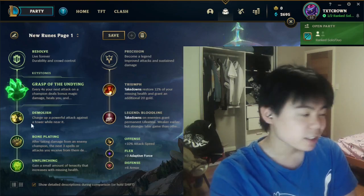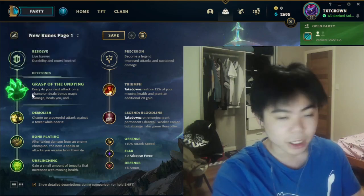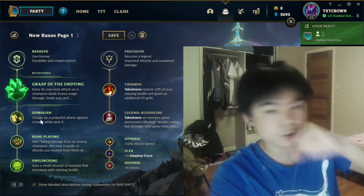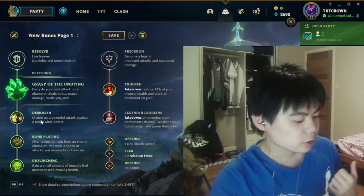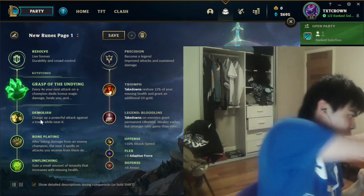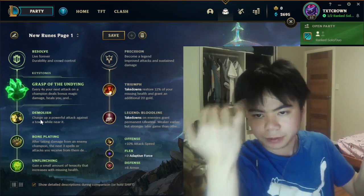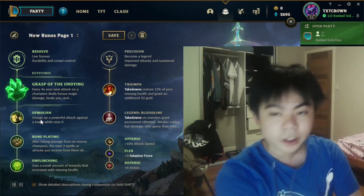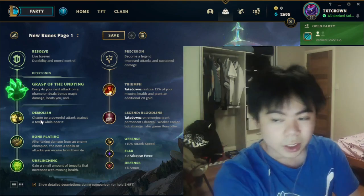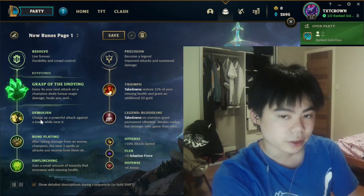You can never go wrong with Grasp — it gives good damage, sustain, and a lot of strong early game trading power. It's very effective if you Q the enemy while you auto the minion; it will really shock them and they'll be like 'that's a shitload of damage.' It scales decently as Yorick builds a lot of health, giving it more damage, though it doesn't scale as well as other runes.